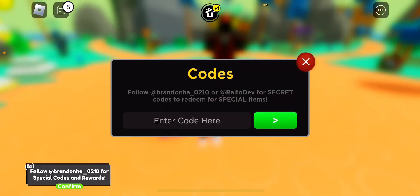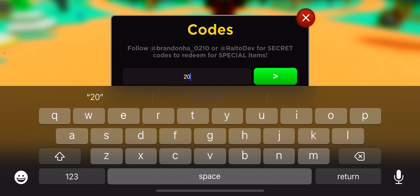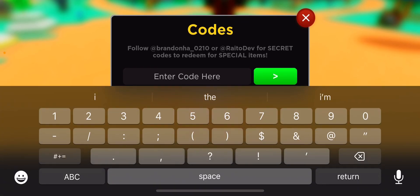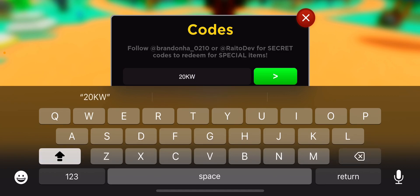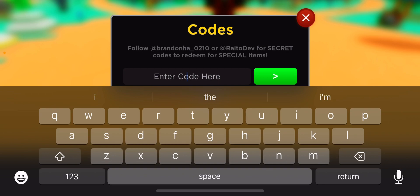So let's start off with our first active code as of February 2024. Just know that if you guys are putting these in at a later date and they don't work, it was just a timing thing. The first one is '20k_we_up'. I definitely know I said that right — oh, maybe I have to do it all caps. Maybe this one doesn't work here.